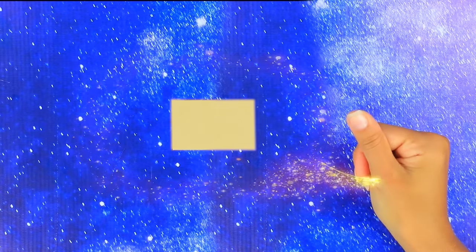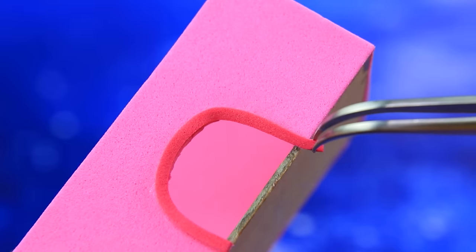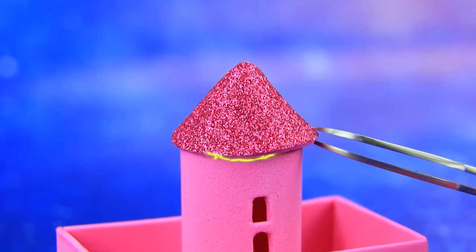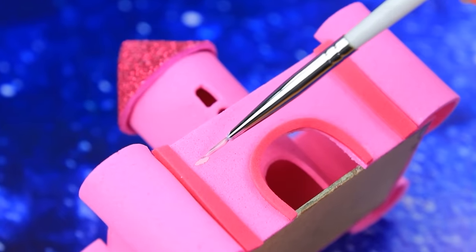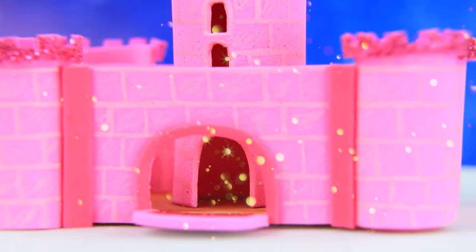Make this cardboard smaller! Build foam paper walls. There is a tall tower in the center — add side reinforcements! Apply brickwork. A real castle for a real princess!